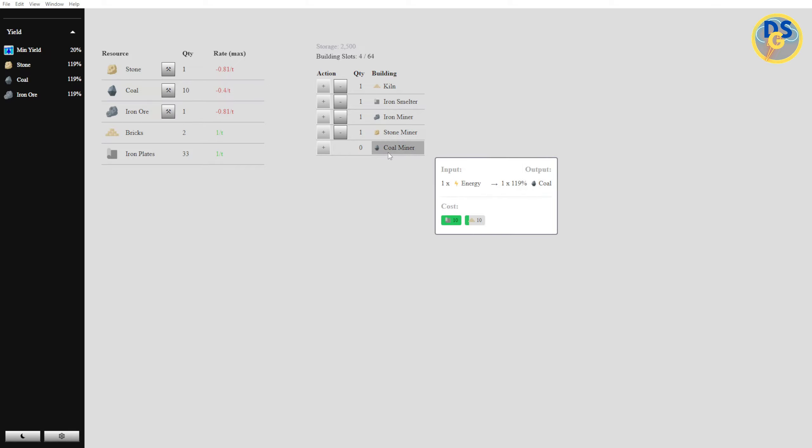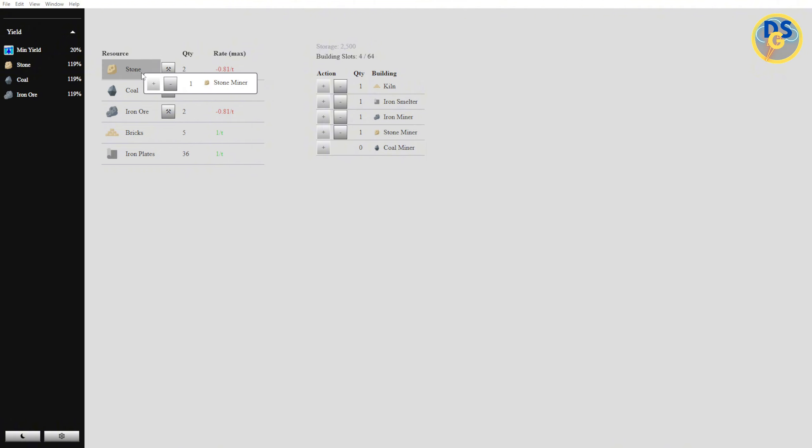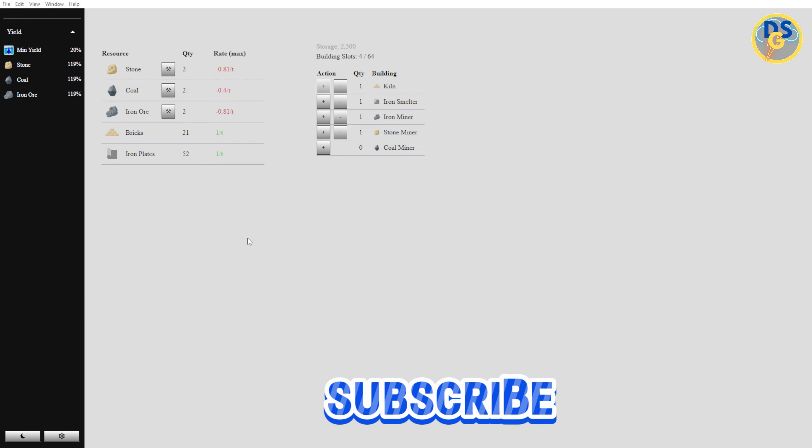There we go — there's our 10 bricks. We get that stone miner and look at that, now we unlock the coal miner. So now we have the stone miner — he's automatically mining away the stone. The stone is automatically getting transferred and changed over to bricks. And you can see that the iron miner over here is mining this iron automatically, and we're getting some iron plates. So we are doing good — things are moving!